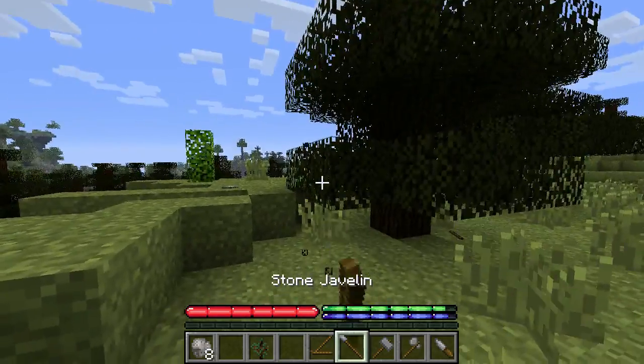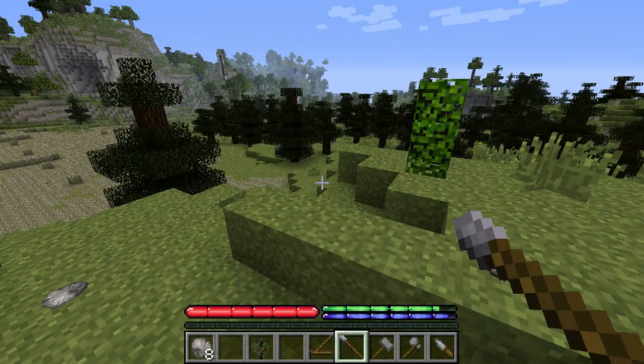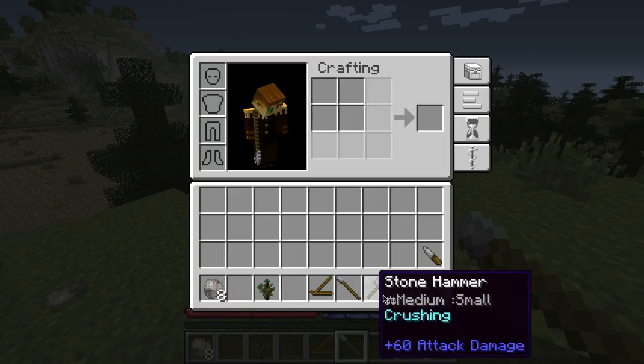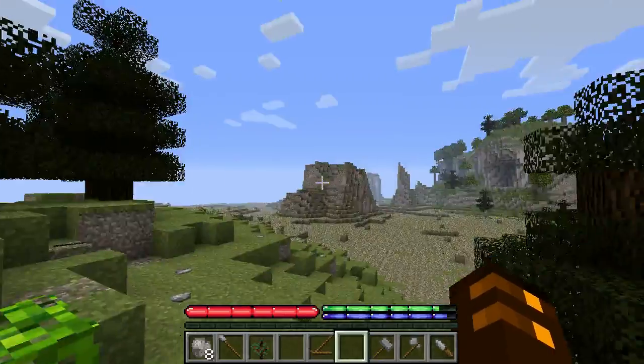Let's see if we can figure this out. Okay, maybe that's how I attack. So there's 60 damage — piercing, crushing, slashing. There are three different kinds of weapon types from what I understand.